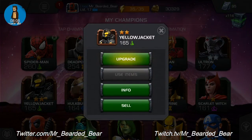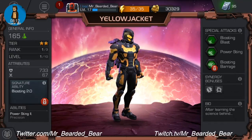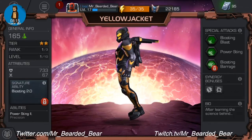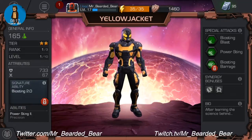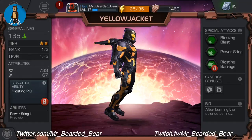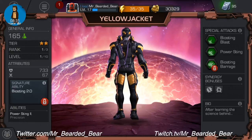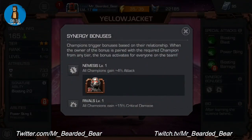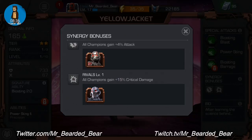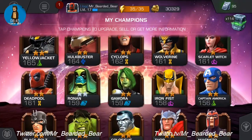Two-star Yellow Jacket — as you all know from the Ant-Man film. I haven't touched him at all. Signature ability is Bio Sting — upgraded Power Sting now stuns the opponent when lasting the full duration. Special attacks are Bio Sting Blast, Power Sting and Bio Sting Barrage. Synergy: nemesis Ant-Man and rival Ultron.